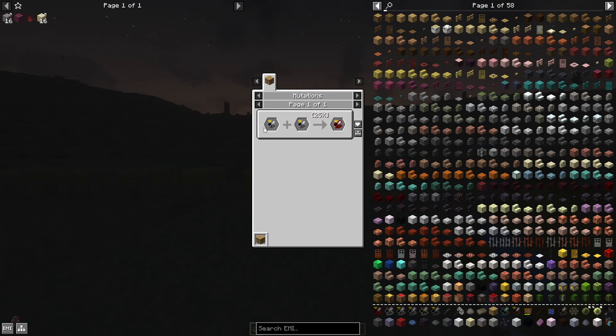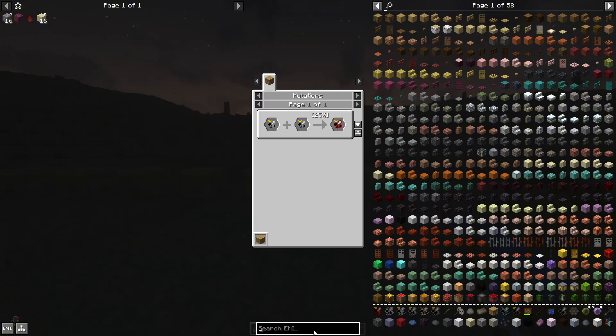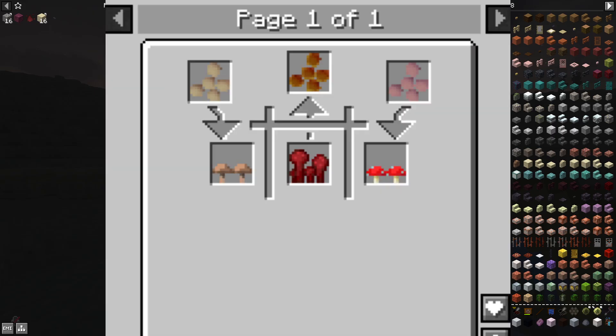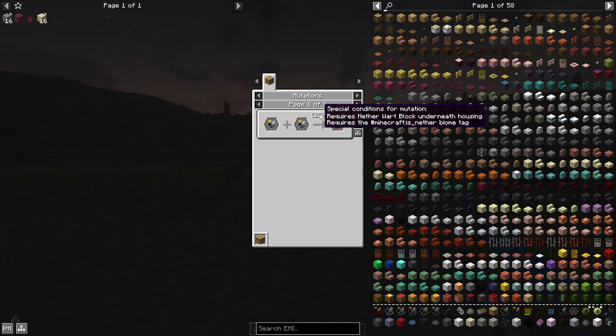We make the crimson bee out of a rocky queen and a rocky bee, and we have a 25% chance. It says for the mutation we need a nether wart block and the nether biome tag — that just means we need to go into the nether and have a nether wart block. You make a nether wart block out of a nether spore, and you make that out of brown mushroom spore and red mushroom spore. If you left-click on these things you can find out how — it's not that hard.